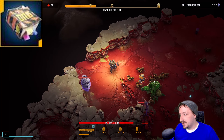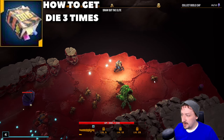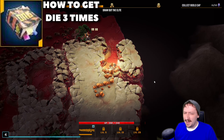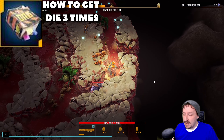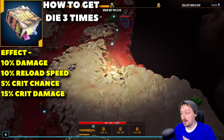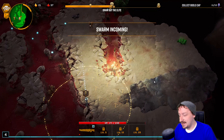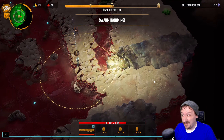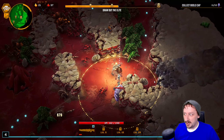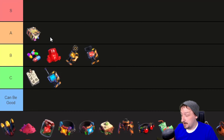Next we have the Diver's Manual, obtained after dying three times — this doesn't need to be three times in a row, just three times overall, so it'll be a pretty early unlock. The manual gives you plus 10% damage, plus 10% reload speed, plus 5% crit chance, and plus 15% bonus crit damage. That's honestly pretty solid. I never really hate seeing the manual show up because it's a very safe pick regardless of what class you're playing — every class likes bonus reload speed, bonus damage, and extra crits. I'd put the Diver's Manual all the way up into A tier.